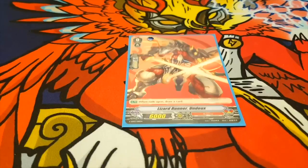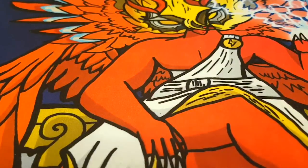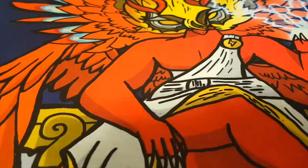Let's start off the deck profile. It's the starter, Lizard Runner Undu — when rode upon, draw a card. Literally every clan has this starter, it's kind of annoying. I miss Four Runners, but plussing is nice as well.